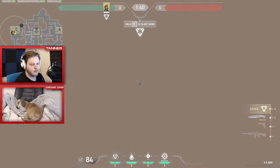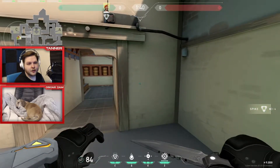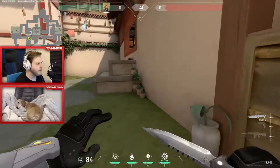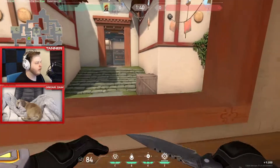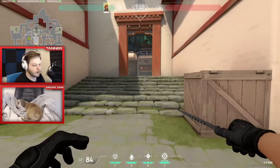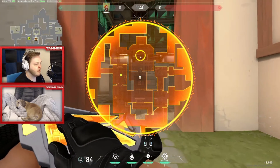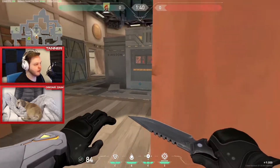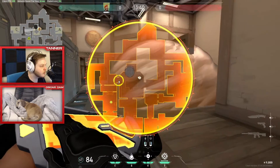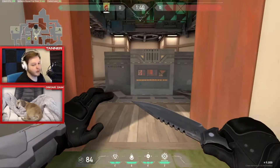Smokes on pistol round are definitely worth it. B takes are kind of difficult on this map due to the very closed angles of B, so I'd recommend only going B when the enemy is already down a player, or if the enemy is out of a lot of utility like their mollies, or they don't have brim ult.